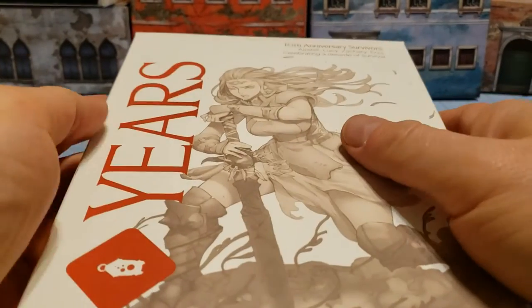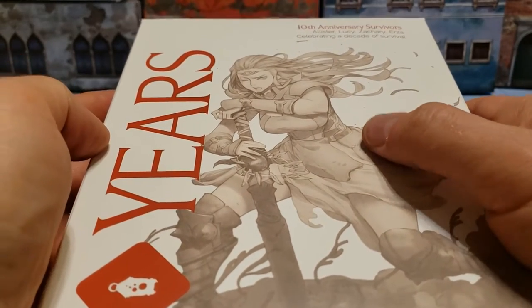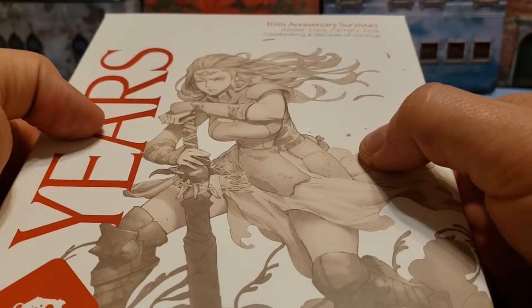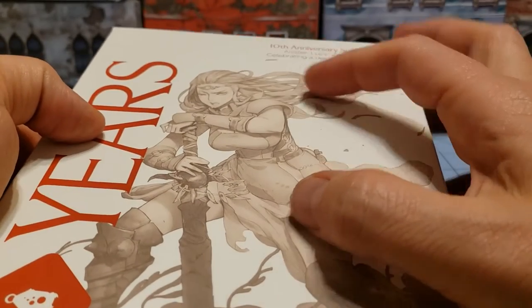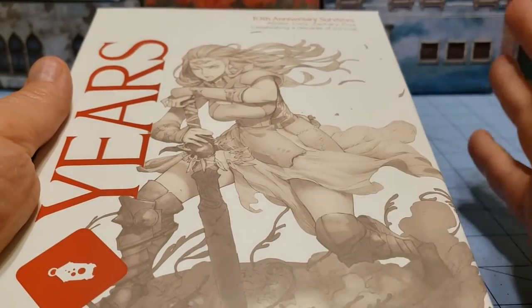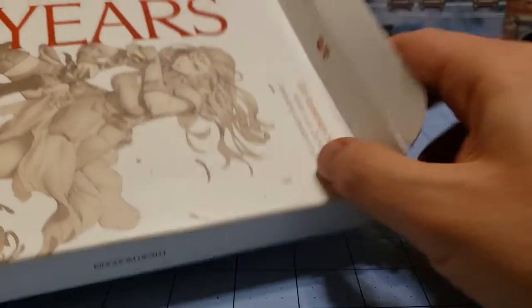Hey everybody, welcome to Obscurities and Miniatures. Today we have the 10th Anniversary Survivor Box and I'm finally going to get around to building it. I lucked out and got the Urza cover, which was the one I kind of wanted anyway. There are four different covers for the 10th Anniversary Survivor, so let us take a look at what's inside.